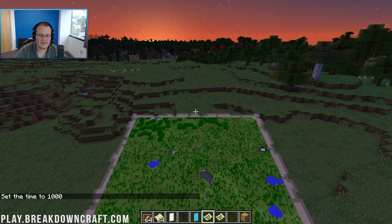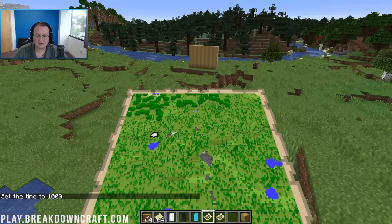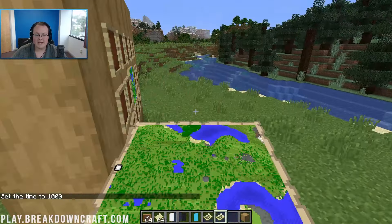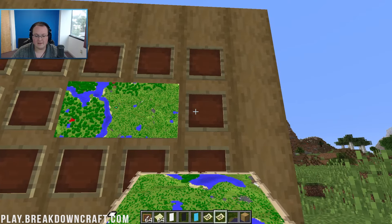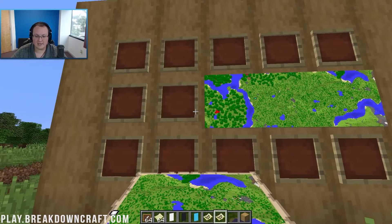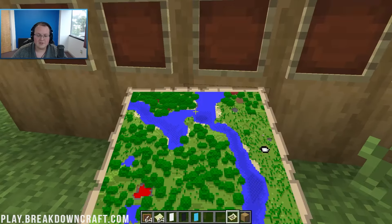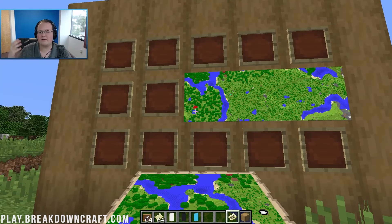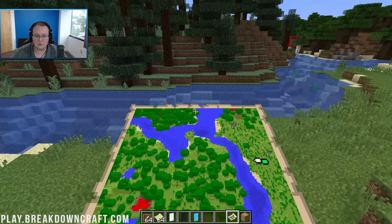I'm going to time set day for us real fast. Now we can come over here and place both of these down. It's just a repetitive process — going back, going to the next place on the map, and then placing it down. Now we can see we have this entire row right here, halfway done. We want to go ahead and take that spawn map. Since we're in creative, we can just duplicate it. These are a lot easier to make in creative, not impossible in survival. Now we have this map — we want to go right off of our map here, going this way.